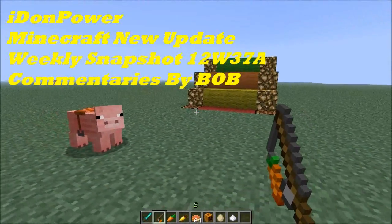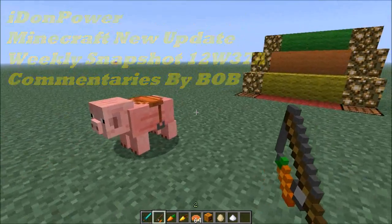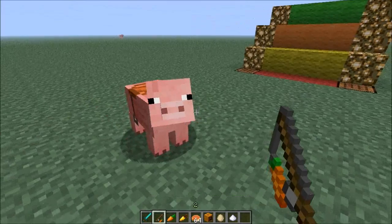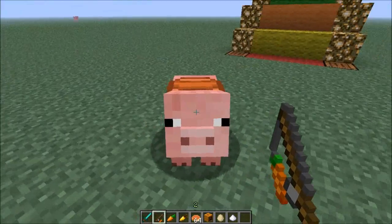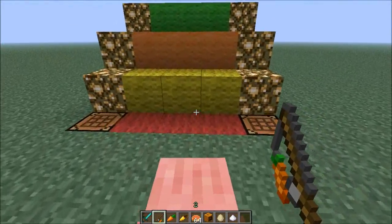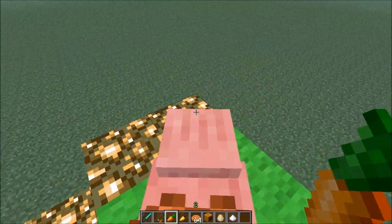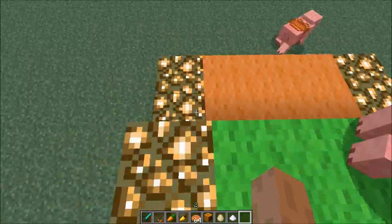Hello guys, this is Idon Power and this is 12w37a. We have a new update with new stuff added, which is great. The pigs can now climb blocks - they can jump. Let's ride a pig. Before, when we used to come near that block they stopped, but now they can continue climbing these blocks, and as you can see they are climbing.